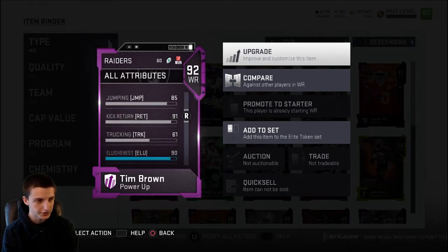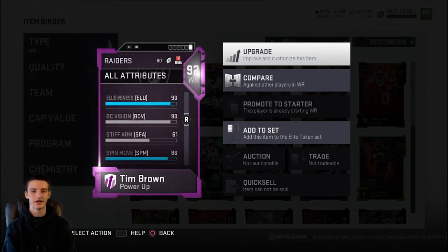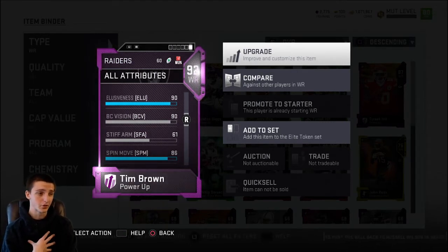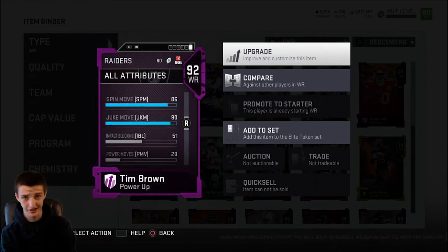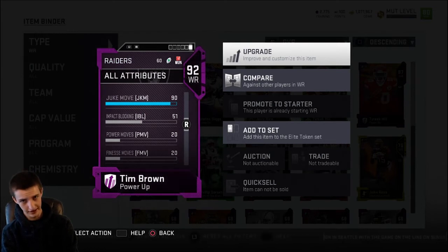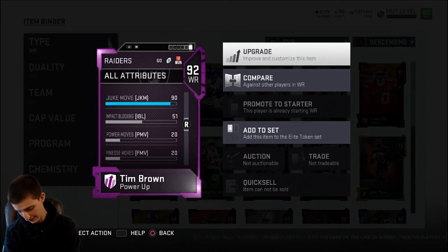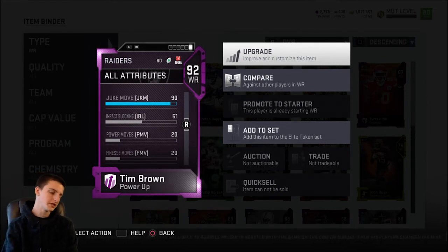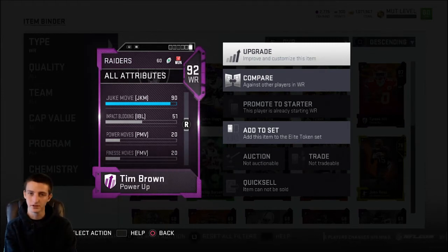Tim Brown's stats are all very solid, very similar to Jerry Rice — 90 catch, 57 run block which isn't ideal but not terrible, 91 returner rating so you can use him at returner, and 90 elusiveness with a boost which feels like a threshold. The spin move is tough — you've got to be able to spin; if a player isn't spinning, that's a problem you need to fix. Juke isn't the biggest deal, but when you find someone who doesn't click on it, it's much nicer to be able to juke, get a speed burst, and spin.